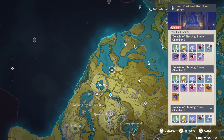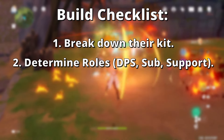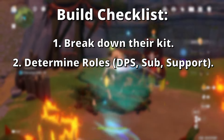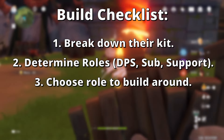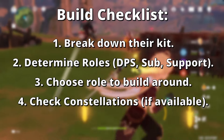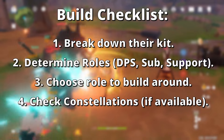There are lots of combinations you will get to try out, so take your time and have some fun messing around. So remember, use this list when you are building other characters: break down the character's skills and what they can do; determine what roles they can fill — either DPS, sub or burst DPS, or support; choose what to build around; and check their constellations, if you have any, to see if anything changes or how it will improve the character.